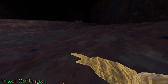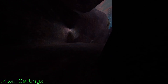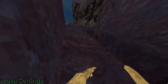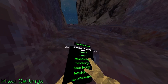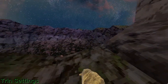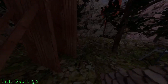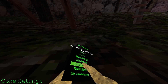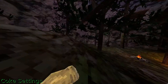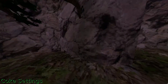Motion settings just gives you slight motion settings, as you can see. Trend settings just gives you even more of a speed boost, as you can see. Coke settings just gives you even more of a speed boost. I have no idea if this is detected or not, but it might be.